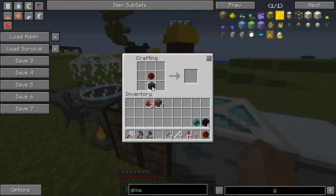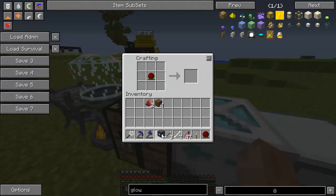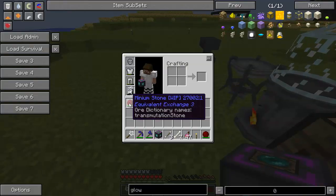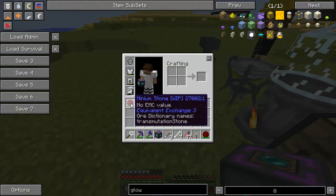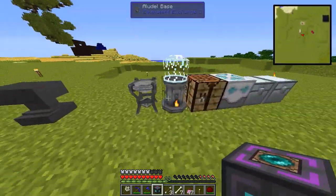I think it's not going to work like that. Obsidian. And we have our EMC condenser. If I'm going to put the damaged one, it's not going to work. Oh, actually, I didn't know that — it damages the Minium Stone. But you still need a fresh one. I'm going to fix that.